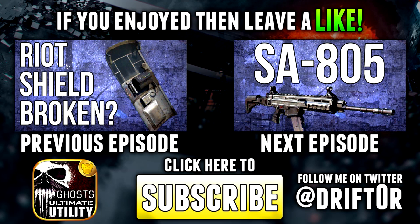Well guys, that's all for this episode of In Depth. I hope that you enjoyed it and learned something useful. If you'd like to check out the previous episode on the broken riot shield animations, you can click on the box on the left. If you'd like to check out the next episode, that's going to be the SA-805, which is a more specialized assault rifle. Again, the Brass Monkey Ghost Ultimate Utility is linked down in the description for both iOS and Android — if you download it, please use code DRFT. And as always, if you enjoyed the video and content, don't forget to like, favorite, and subscribe. Drifter out.